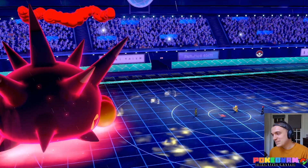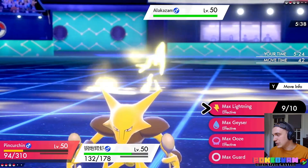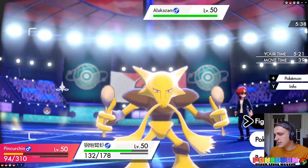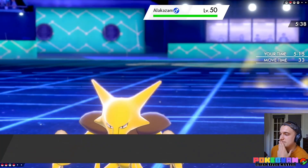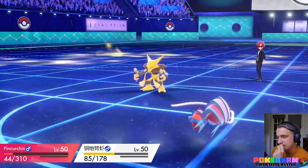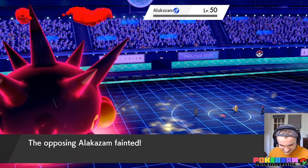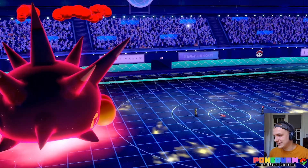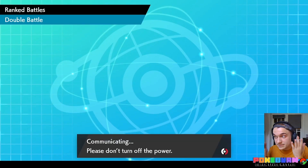Politoed went into Pincurchin knowing they couldn't kill it with Dazzling Gleam — yes! Here comes an Electric-type Terrain Pulse. Come on, Clawitzer! Oh, this thing is so cool — what a fun Pokémon to use. They're probably going to quit. I could have gone for Water Pulse in the rain. Look how cool this Pokémon is — get out of here! Absolutely ridiculous. So cool — that was such a fun battle. Wow, way to go Clawitzer! Maybe this team is worth sharing — let me know in the comments.